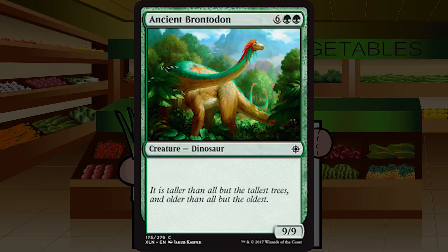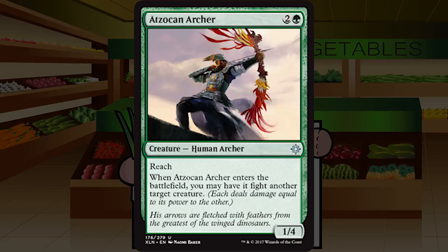Up first is Ancient Brontodon — six green green for a creature dinosaur at common, a nine nine with no abilities. This is green's vanilla dinosaur and it's about what you'd expect: gigantic and probably unplayable. Eight mana with no abilities is really problematic. This thing can be chumped for days. It needs trample or flying. You basically never play this unless you're in a serious dinosaur ramp deck and can play it on turn six or seven. It's just a D.